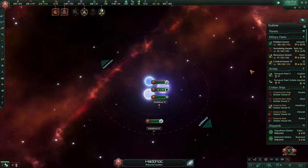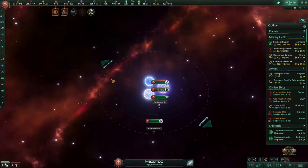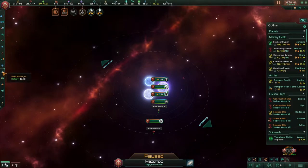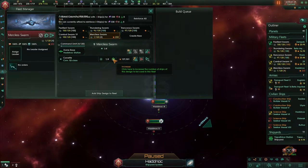We have to make sure that we have something over here that is going to hold the fort while we wait for our alloy. Construction project complete. Fleet management — this is the new one: Merciless.